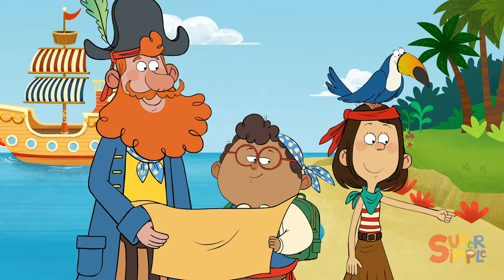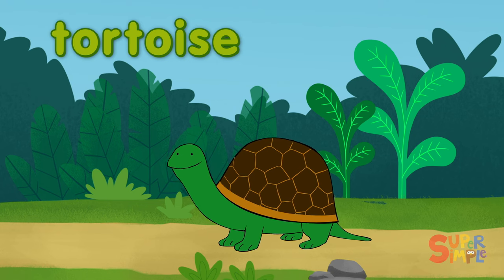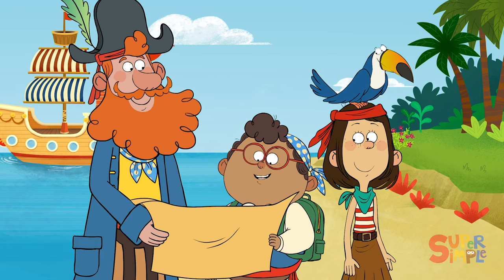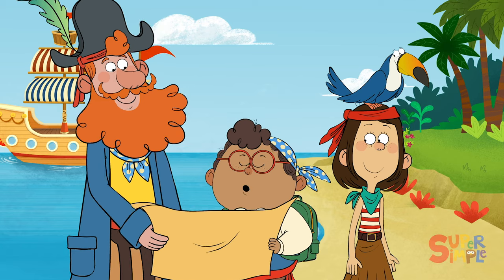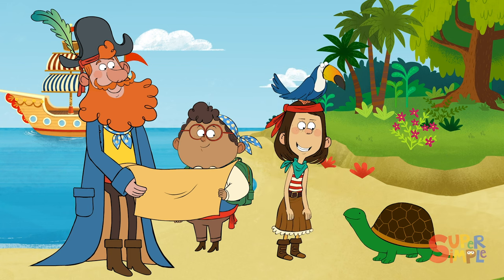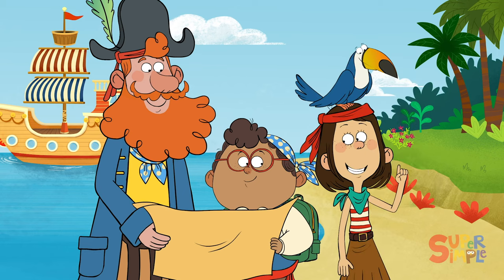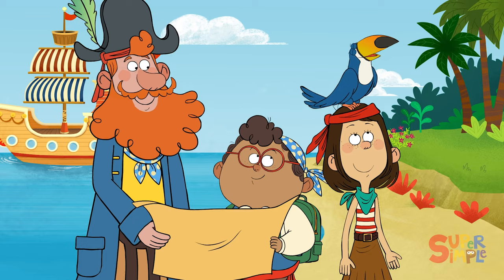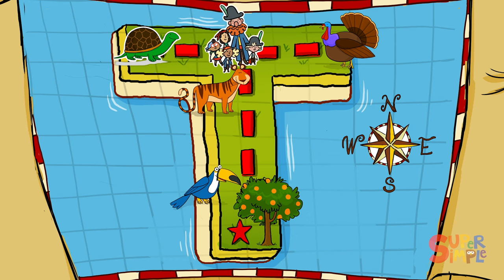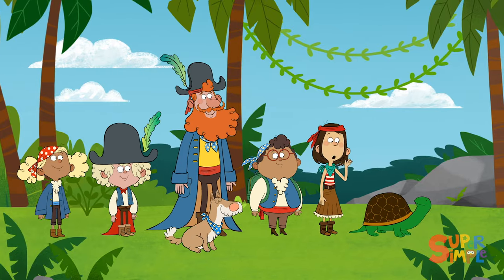Look over there — it's a tortoise! A tortoise is a kind of turtle that only lives on land. They have large shells to protect themselves! Tortoise starts with the letter T, and it's also the first clue on our map! Good morning! May I call you Tori the Tortoise? We're looking for a hidden treasure — would you be able to take us to it? Let's follow her! Thanks for your help, Tori the Tortoise — you're a true teammate!